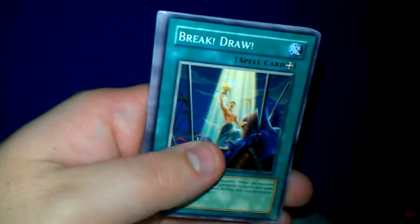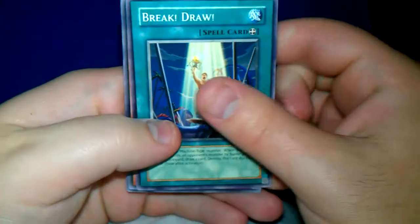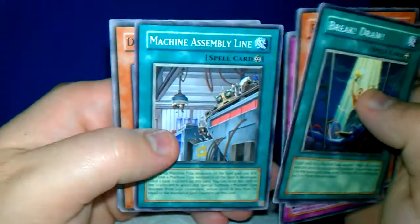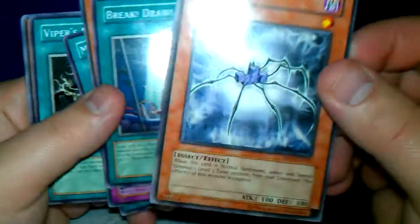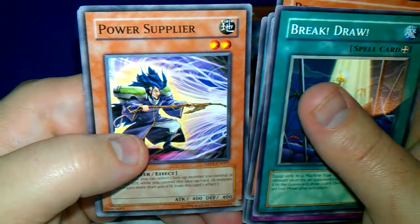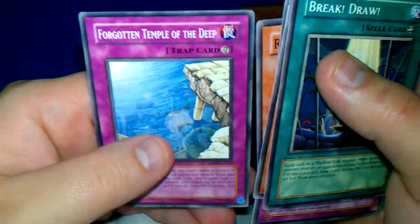Let's see if I can get it to focus — okay, there we go. Pack one: Brake Draw, Reptilian Naga, Changing Destiny, Machina Assembly Line, Dark Bug Rare, Viper's Rebirth, Power Supplier, Reptilian Gardener, and Forgotten Temple of the Deep. Second pack.